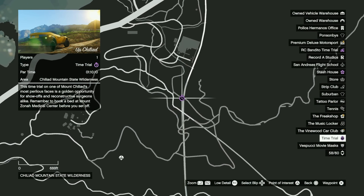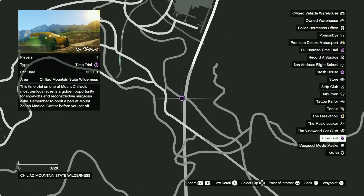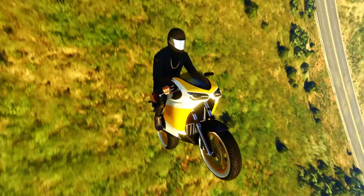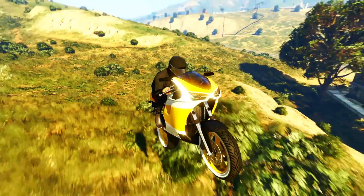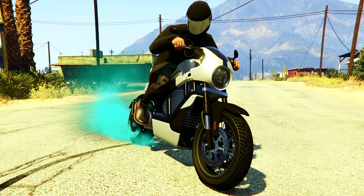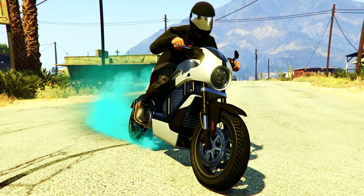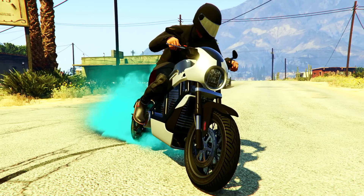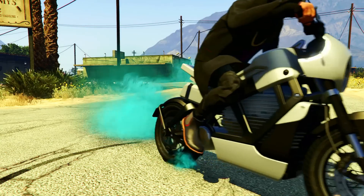For our first money method we're starting with the standard time trial this week. The location is over at Mount Chiliad. This is a great money method for beginners - all you need is a motorcycle. I managed to beat this week's standard time trial with the Bati 801, which only costs fifteen thousand dollars over on Southern San Andreas. It's a pretty tough time trial though, so if you have the money I'd highly recommend investing in a much faster motorcycle. Check out my time trial money guide linked in the description for recommendations.